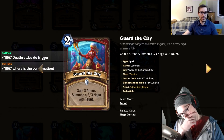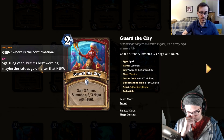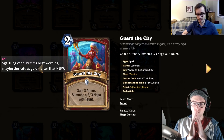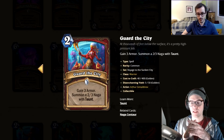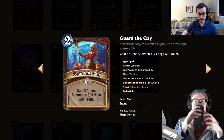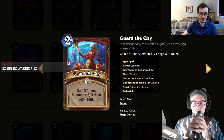Guard the City: two mana, gain three armor, summon a two-three Naga with taunt. It's like Plated Beetle with taunt as a spell. You might run this in a warrior deck that wants to run big minions with Vanguard or some sort of mana cheating. It's a really good control warrior card — solid early game but also fine later because the armor is always good. I'll give it a three.